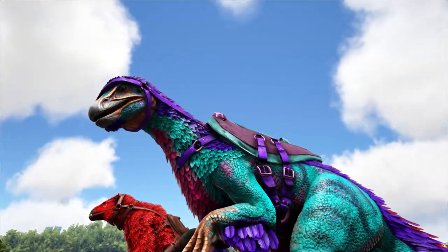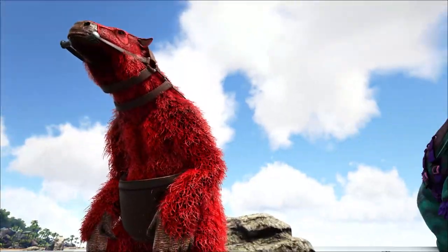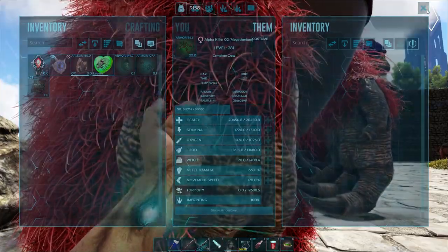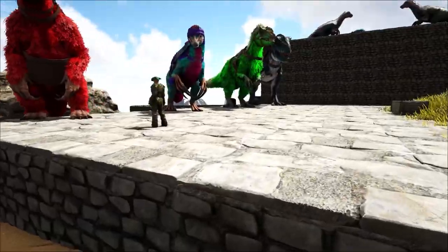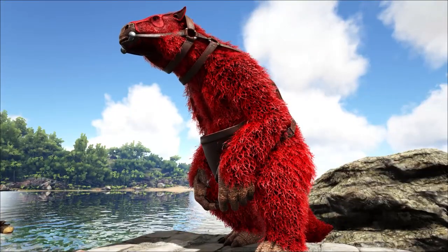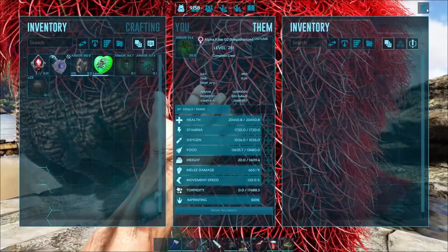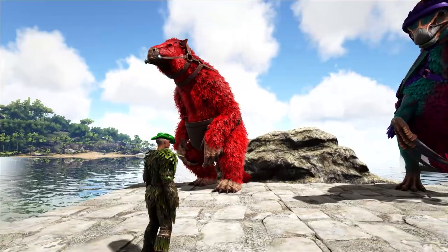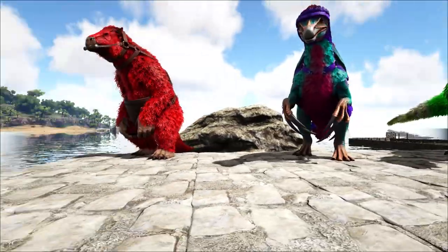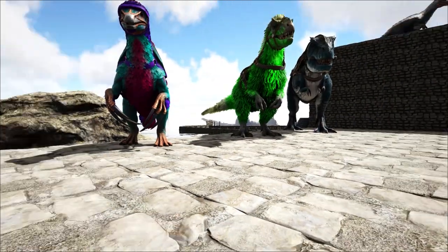We really did smash the Dragon on the Island with these Therizinos. Most of them had close to a thousand melee damage, and health-wise around the 20,000 mark - it doesn't really make much of a difference when it comes to fighting the Dragon, it's more of a melee thing. Glass cannons basically. Then there were the Megatheriums - the ramshackle saddle was the best we managed to get. We put them up against the Broodmother and we lost five or six, but they definitely beat the alpha Broodmother.